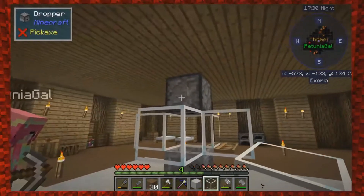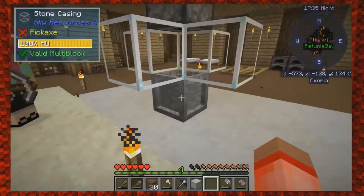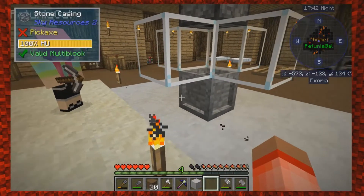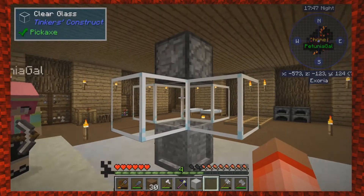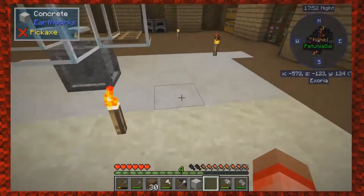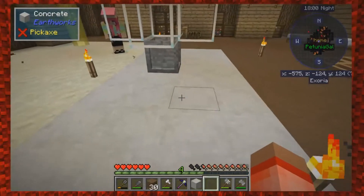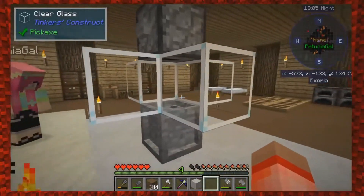Hold on — do I have to have a button on the bottom? Yes, that's where the button goes. I have stone on me, so I can make a button. What it does is it melts the glass, but we also have to have a chest underneath it — we're missing that. There's usually a Sky Resources guide. I saw this diagram from Hypnotized.